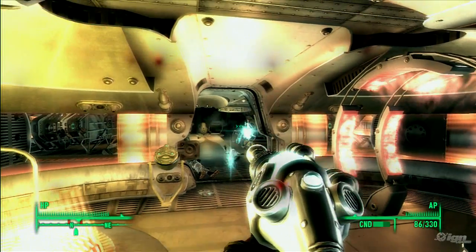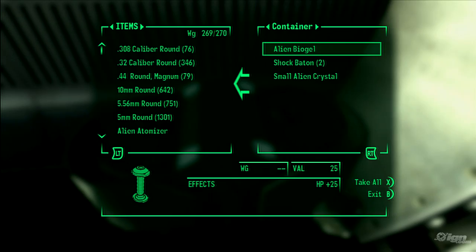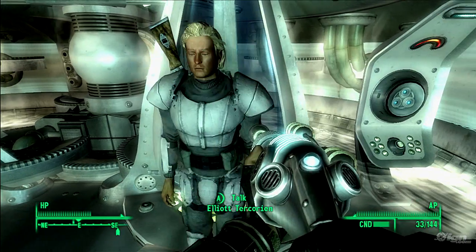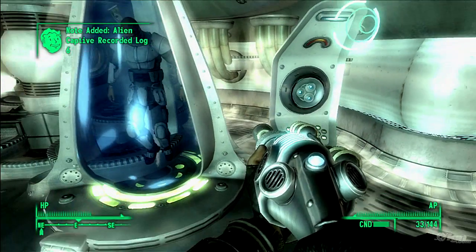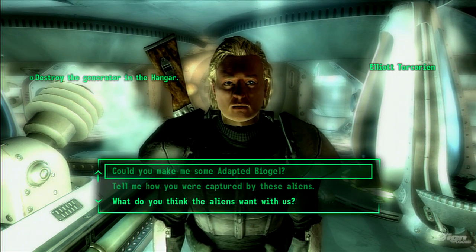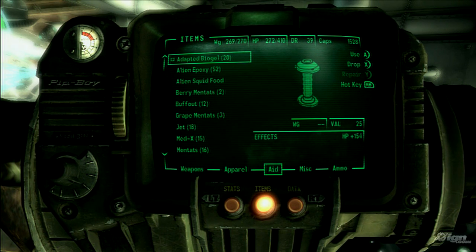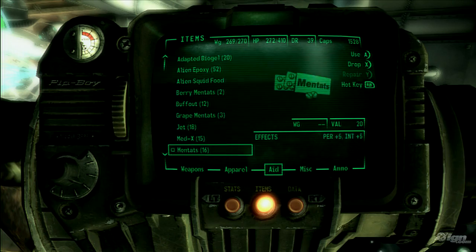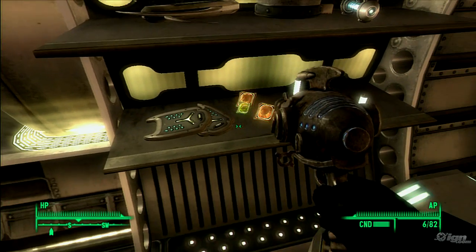Weapons aren't the only thing to pay special attention to as you progress through the game. Make sure to collect as much alien biogel as you can get your hands on. You'll meet Elliot Tekorian at the beginning of the second mission. Once freed from his cryogenic stasis, Elliot will gladly turn your entire stock of alien biogel into adapted biogel, which gives you a whopping 154 HP — more than 60 points higher than a normal stim pack.